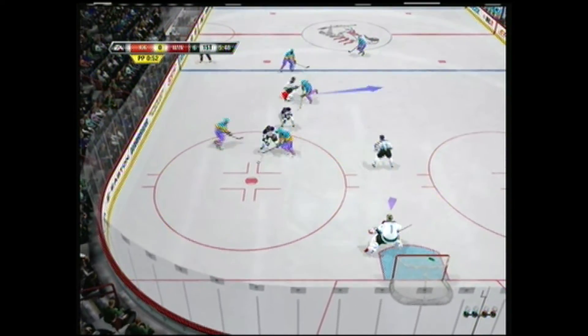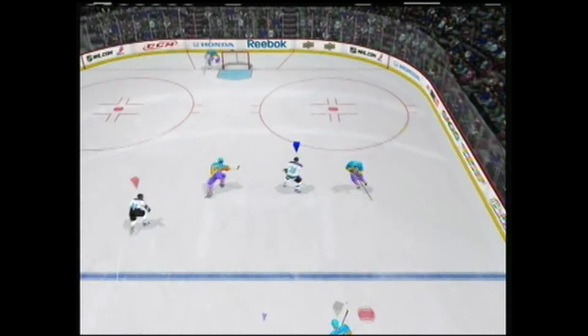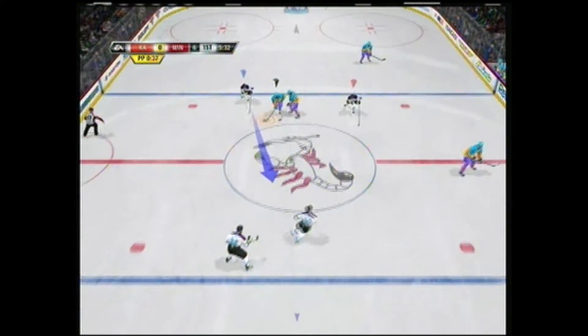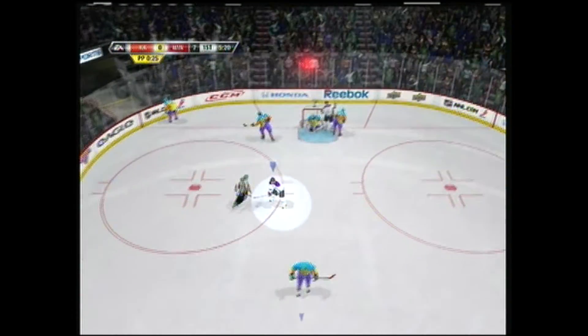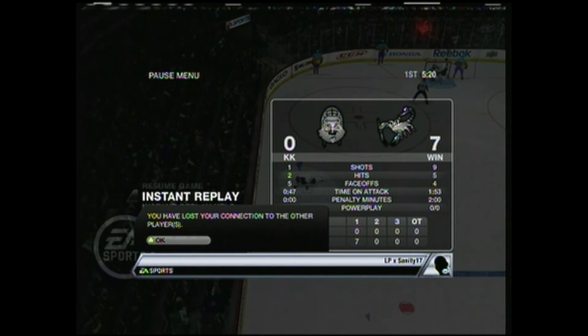Morin brings the puck up. They are still on the power play, with the Mud Bugs having scored four short-handed goals in a matter of minutes. Morin brings up the puck from DeKampenlay, DeKampenlay over to Limpwright. Limpwright passes over — and Limpwright off the rebound! Their defense tries to block but he knocks it in.